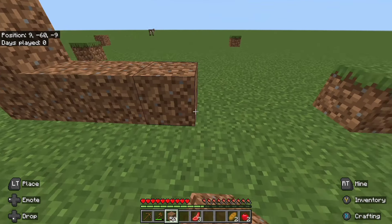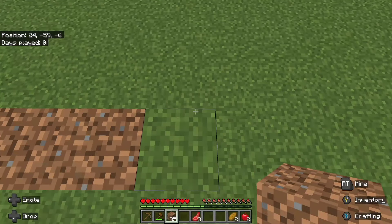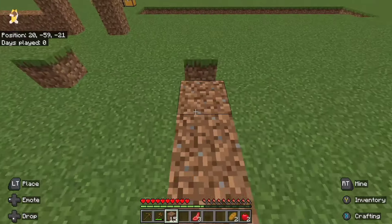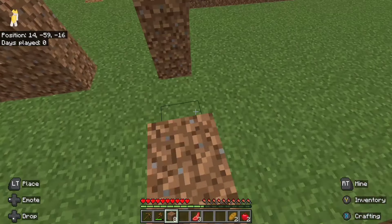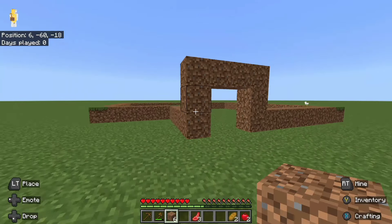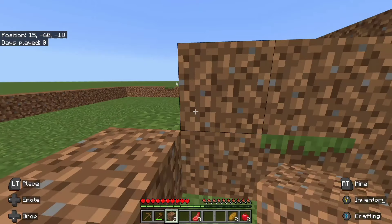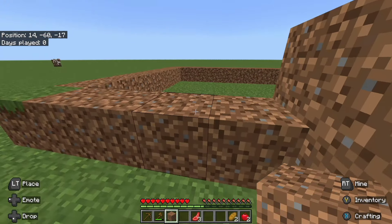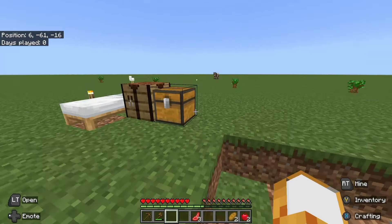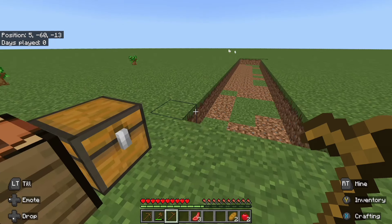All right, we got more dirt — let's try to finish up a bit more of this house. I'm going with a pretty decent basic design that I randomly came up with. The house has some shape instead of just a box, which gives it some texture. I'm not going to put windows on this side — I want to put windows on a different side.